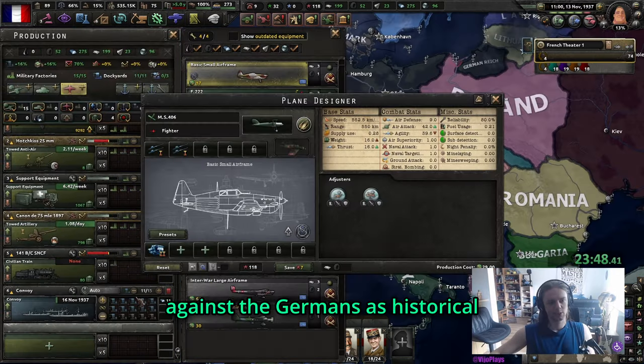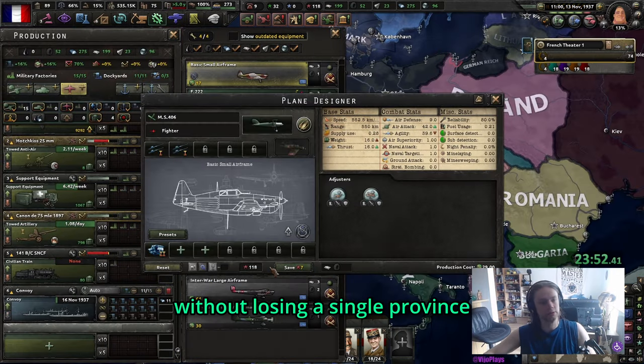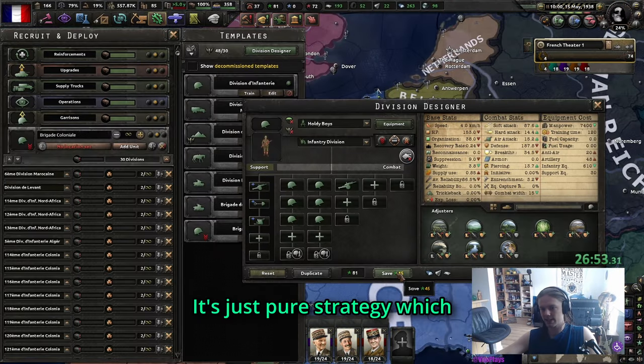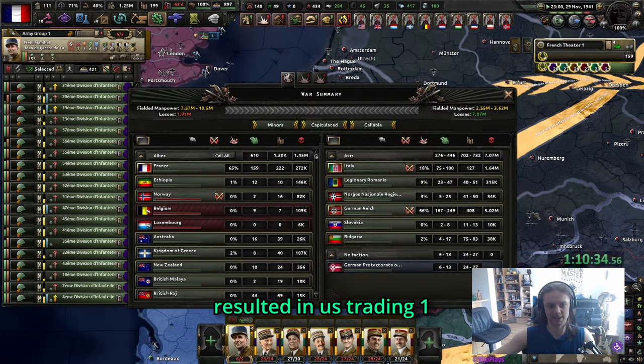In this guide you will learn how to easily hold against the Germans as historical France without losing a single province. We didn't even build forts or use GS divisions - it's pure strategy, which resulted in us achieving a 1 to 20 kill ratio.